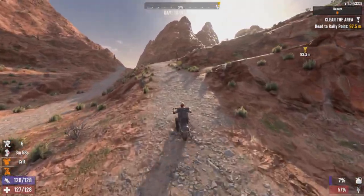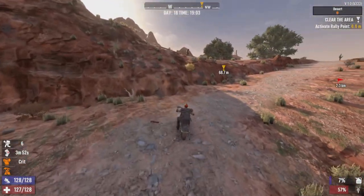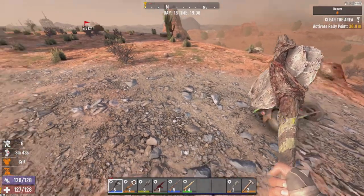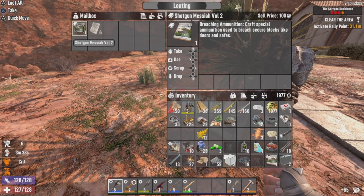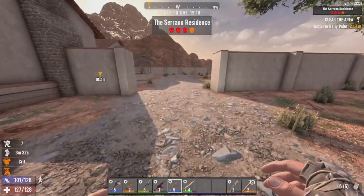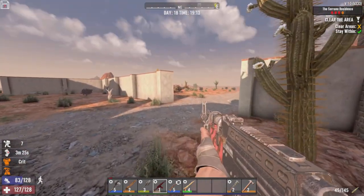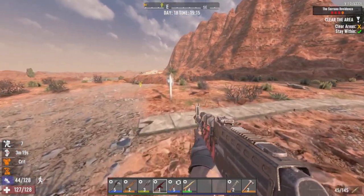Alright, here's the job — this is an interesting little location in the game, never been here. A little house though. We'll stop you right there. Mailbox — Shotgun Messiah volume 2. Breaching rounds — that's an interesting little find. We could use those as lockpicks. Hit the POI real quick for the quest marker, and then we'll actually see what's on the mailbox.